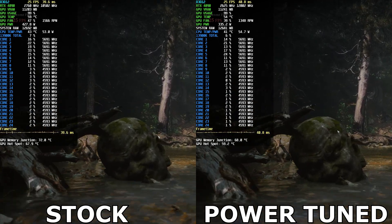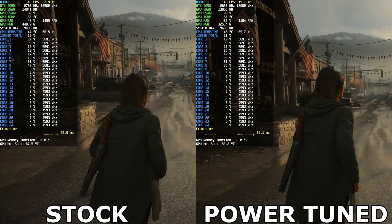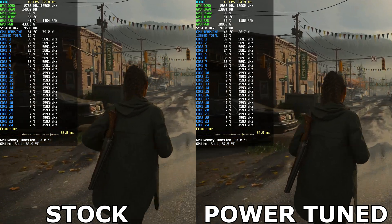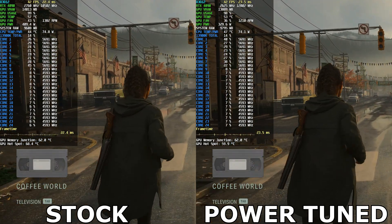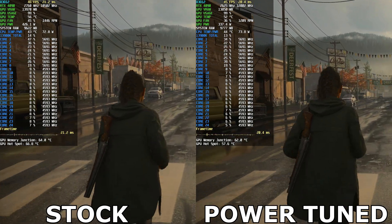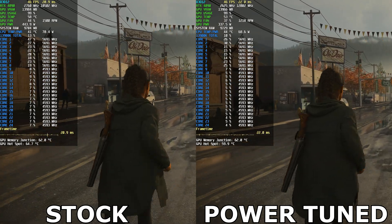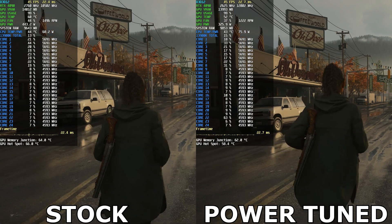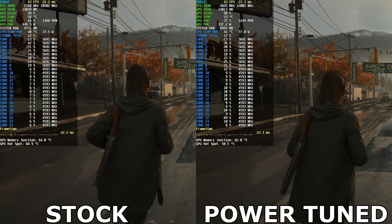Alan Wake 2 is another high-fidelity game that's quite demanding on hardware. Running at 4K, high settings, and path tracing enabled, the stock 4090 is again pushing around 420 to 440 watts of power, whereas with the power tweaks on the right-hand side, we're easily seeing around 100 watts less — again for the exact same performance. An added benefit is that temps are overall lower, which leads to less fan noise as the fans aren't spinning as fast.